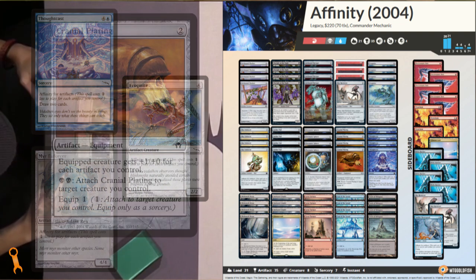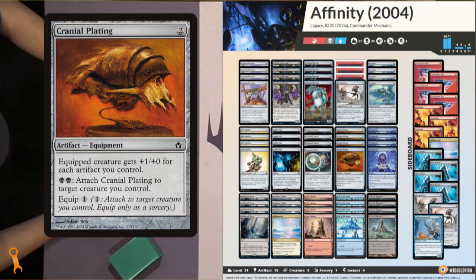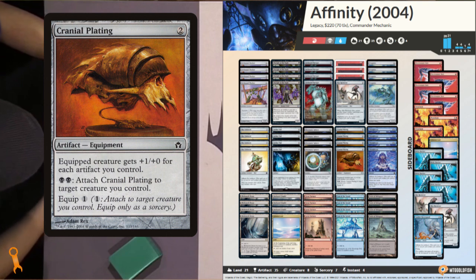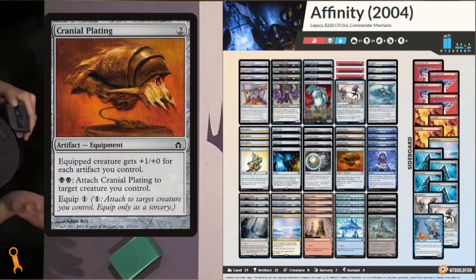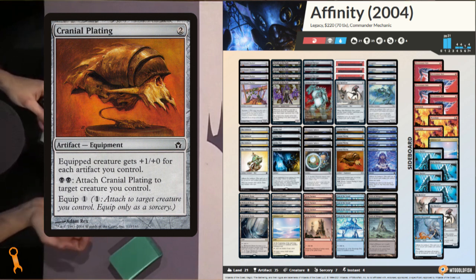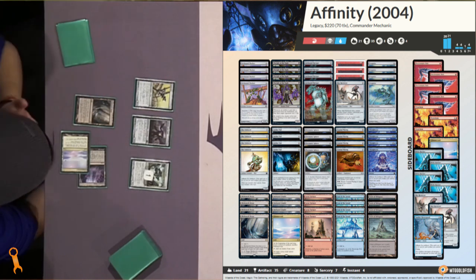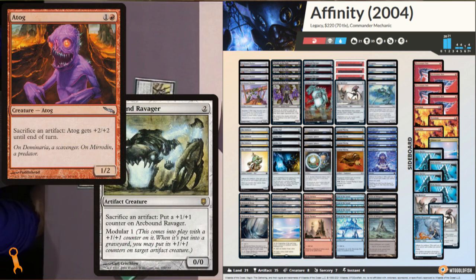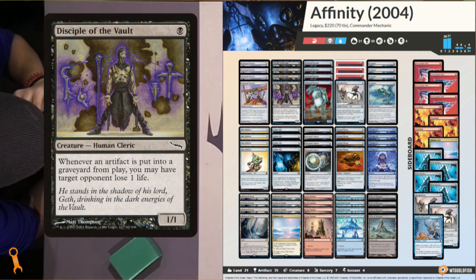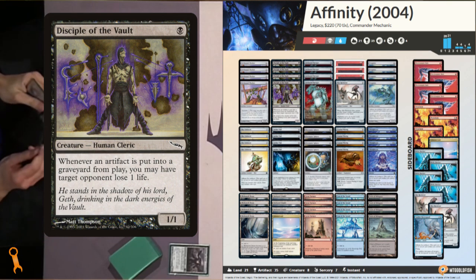But the big punch this deck packed was around Cranial Plating — an equipment, which was new to Magic at the time, that gives a creature +1/+0 for each artifact you control. With an equip cost of just 1 mana, or being able to be moved at instant speed with double black, it was difficult to block all of the Affinity player's creatures without knowing which one would punch you right in the face. This deck also has very potent Aristocrats lines, thanks to sac outlets like Atog and Arcbound Ravager. Combined with Disciple of the Vault, which deals damage to opponents whenever an artifact is put into the graveyard from the battlefield, this was a great fallback win condition to do the last few points of damage.